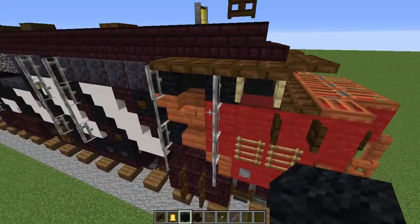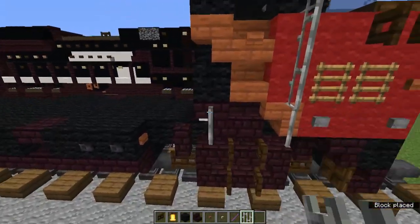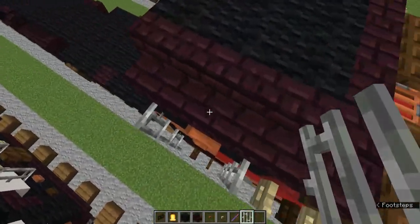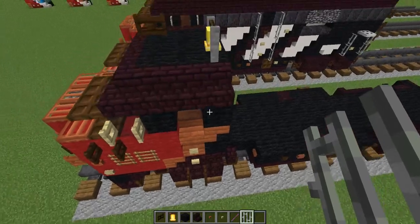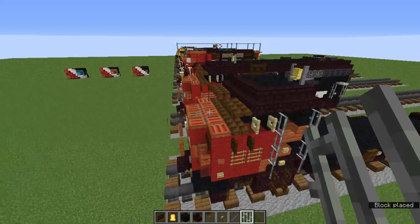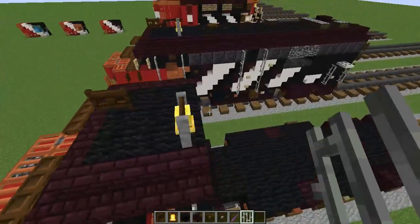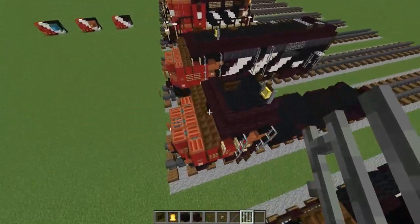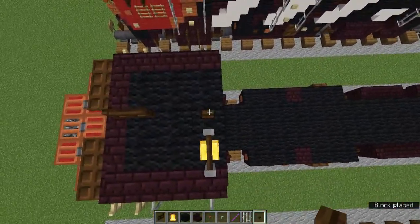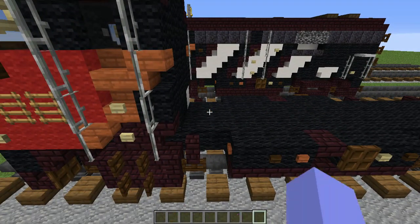Once that's done, grab iron bars and add them on the sides of this whole stair section, starting from above the wheels all the way to the sides of the black stained glass pane window. We're pretty much done on the front. Add a sideways dark oak button next to the bell.